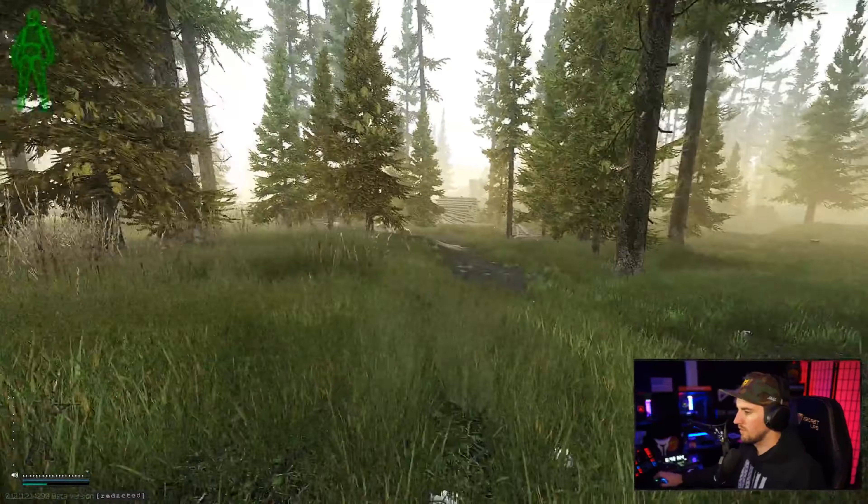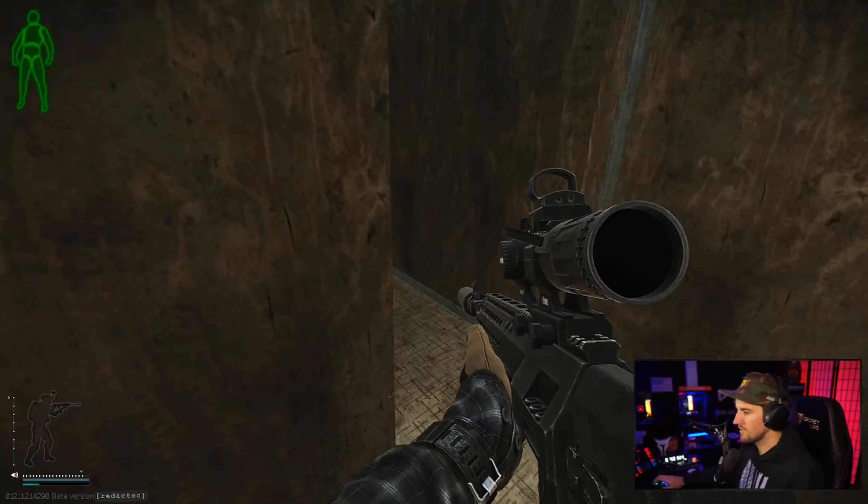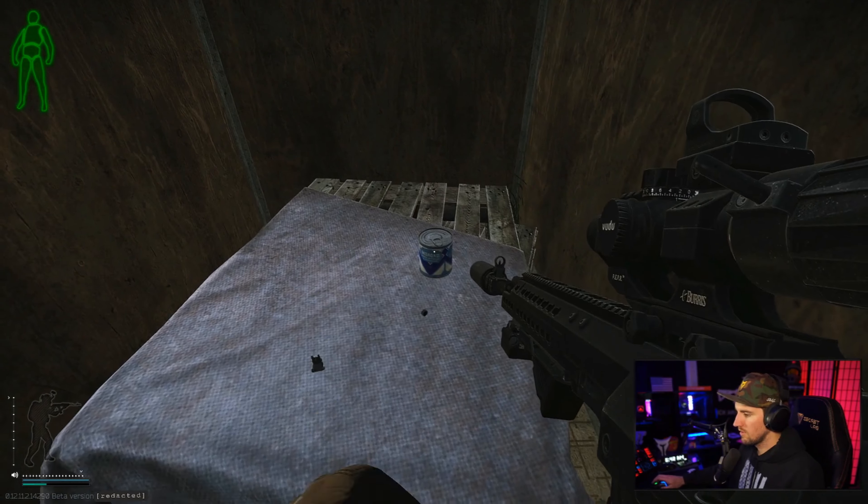So this is what I call shortstop. Got a food spawn right here — sugar, that type of stuff can be found there. Nothing really good in here right now, but usually there's silencers, all sorts of good stuff there.